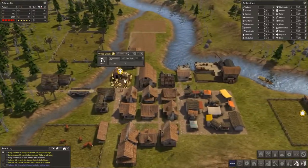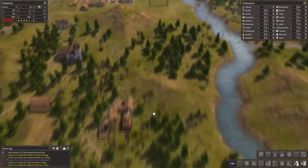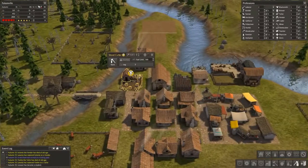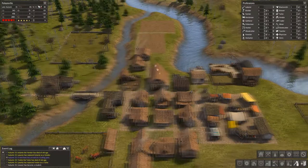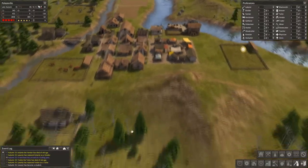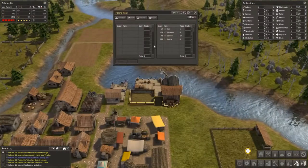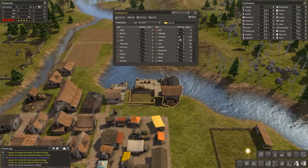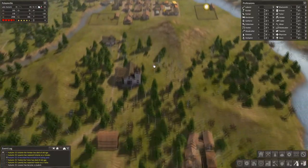We've reached our limit again because our foresters were producing so many logs. Let's go ahead and up it one more time to 600. Let's take a look at our town hall — we have 443 firewood in storage right now. Let's bring more firewood in; this is exactly what I was hoping for. Firewood can be a great trading resource. Let's bring this to 160, and the firewood being a replenishable resource is really the way to go for this.